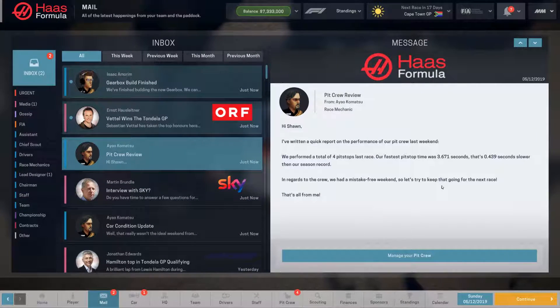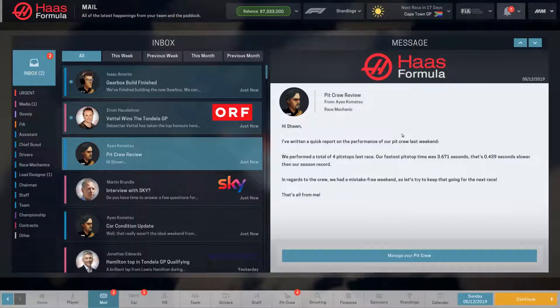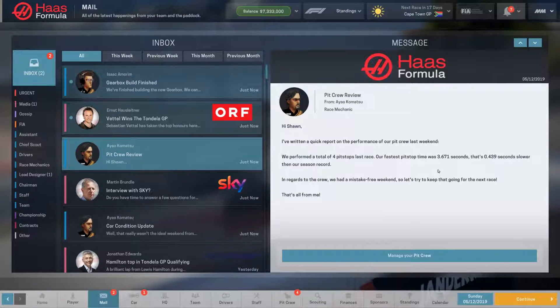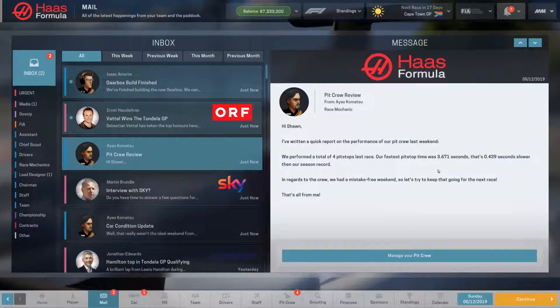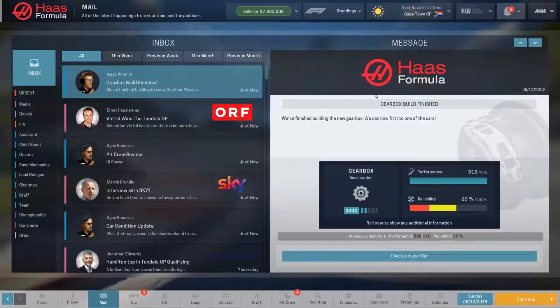It was necessary in this case. Driver form was the real reason we used it. But obviously in real life you don't have such a thing as driver form, so it was really determined by the car issues. Anyway, we performed four pit stops last race. Our fastest time was 3.671 — that's almost a half second slower, which is not great. Sebastian Vettel won. Our gearbox is ready to go.